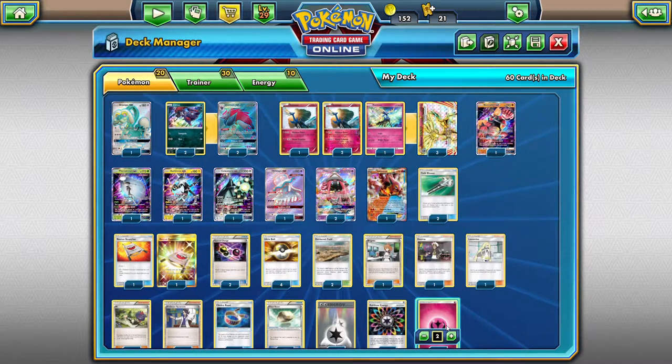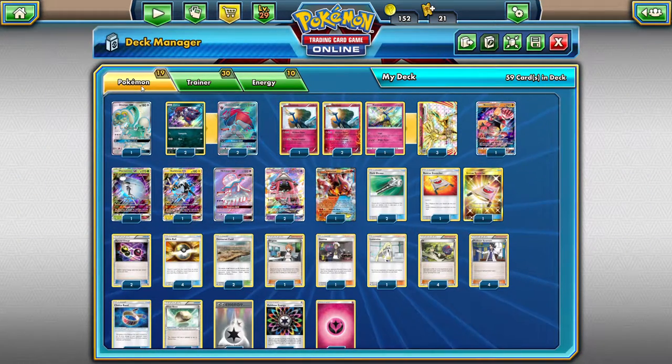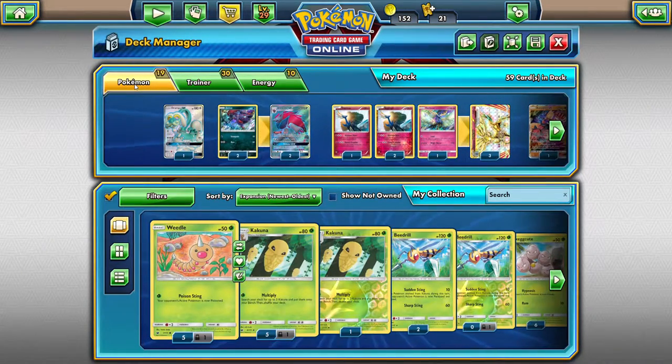And then 4 Double Colorless and 2 Fairy Energy to finish it off. I think I will actually remove Celesteela — there are better Metal types I could fit in here.